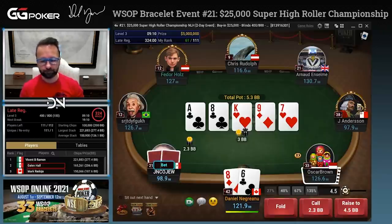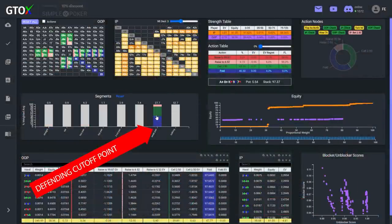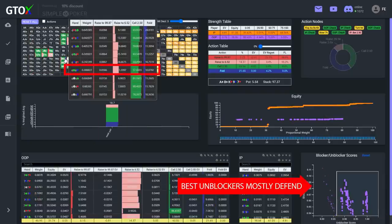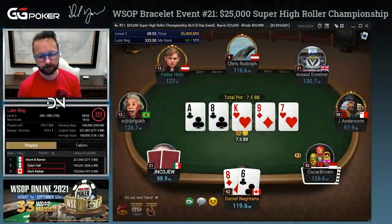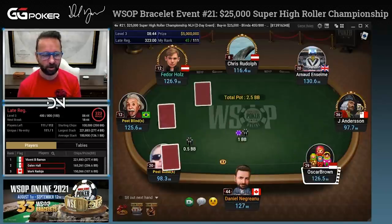He's betting big now — that's interesting. We have a bluff-catcher, and I think we have a pretty good bluff-catcher, because I have that six. I think I'm just supposed to pay him off. Give me the maximum — thank you. He bet with the ten blocker.